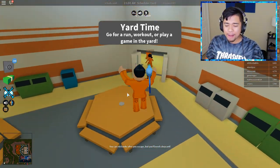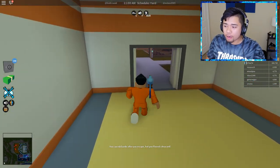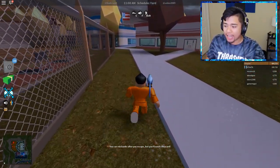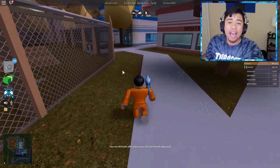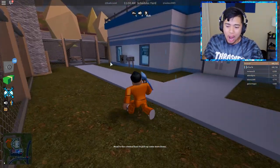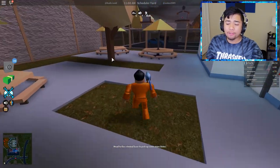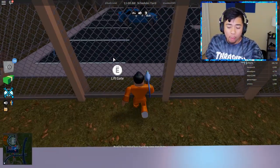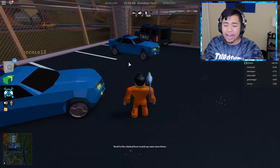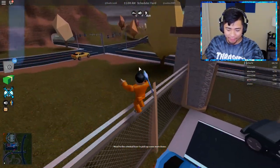But without further ado, guys, I need to make my way on out of this freaking prison because there's only literally four criminals on this server right now. The police force is wrecking this entire server. It's raining — holy crap, I'm loving this brand new update. As you guys can see from the title of the video, I'm actually going to test out whether or not the Mustang can actually fly into the prison.